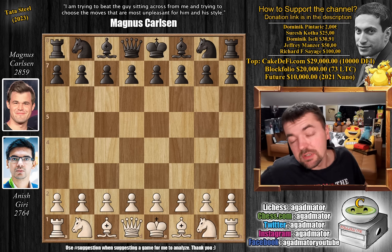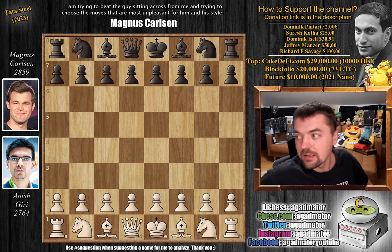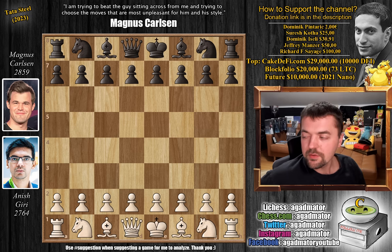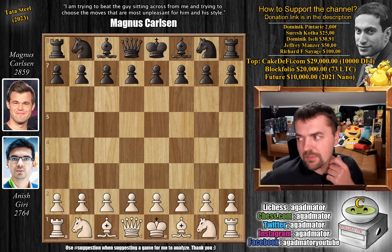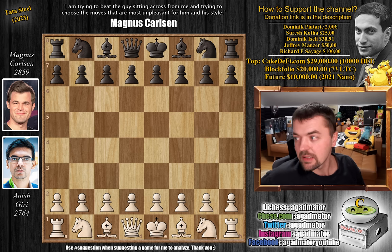Hello everyone and welcome to the most awaited game of the round. It is the local hero Anish Giri versus world champion Magnus Carlsen, and they both had a very good three rounds. Anish defeated Gukesh in that very nice game with the beautiful knight sacrifice on G5, and Magnus won that very nice positional masterpiece against Vincent Keimer, both of them with two additional draws. Now they face each other.